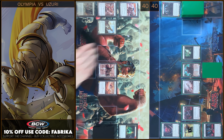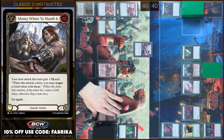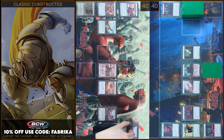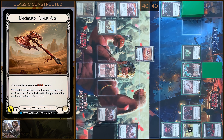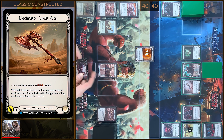I'm gonna start my turn with playing Money Where Your Mouth Is. I'm gonna pay 1. Let's close this action. And next it will be Decimator Greatax. I'm gonna pay 3. 7 damage. And I'm gonna wager a gold token.